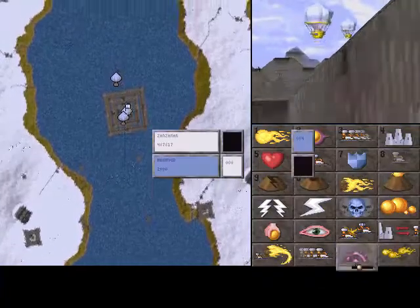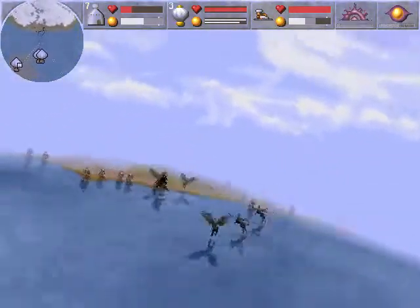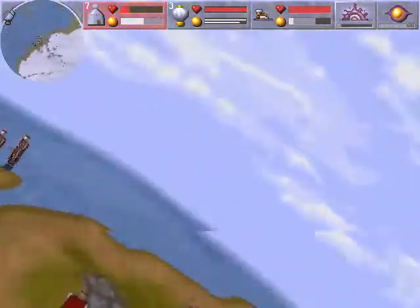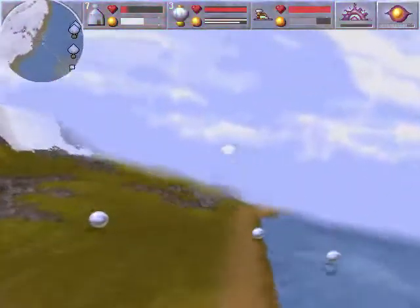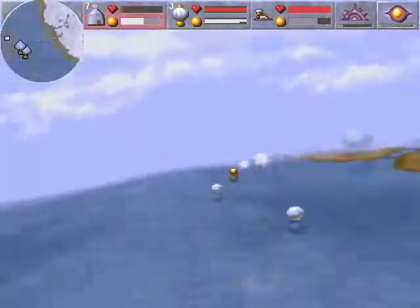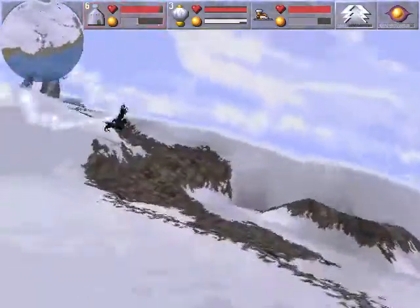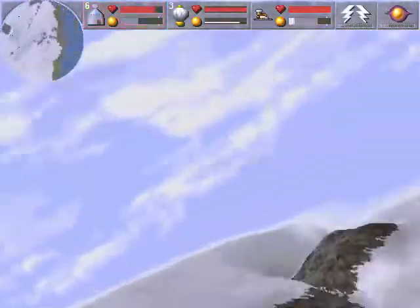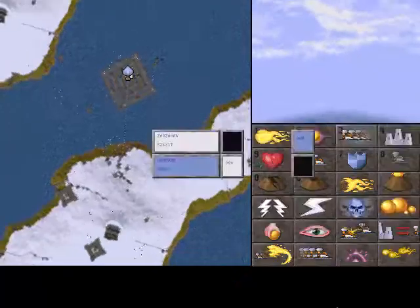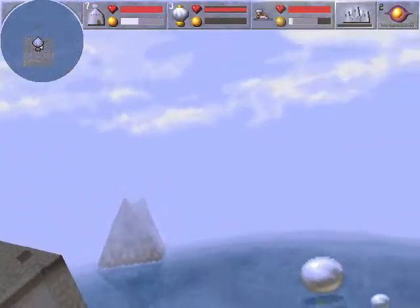That ain't cool. I thought we were friends — now I'm gonna have to kill you. Damn, that ain't cool. Looks like we're gonna have to kill them anyway. It wasn't up to me, was it?